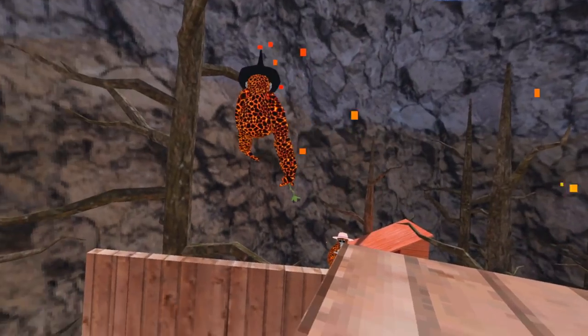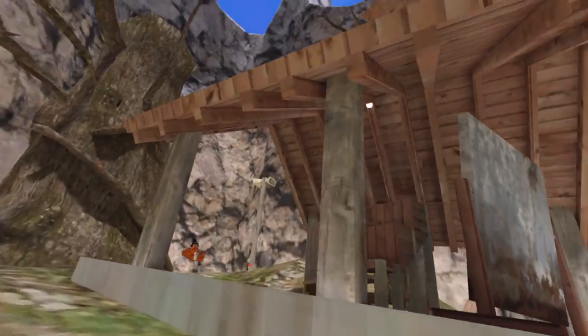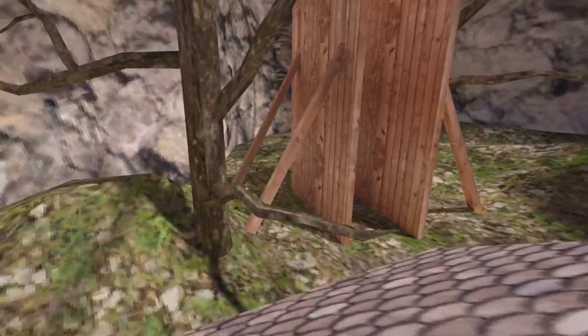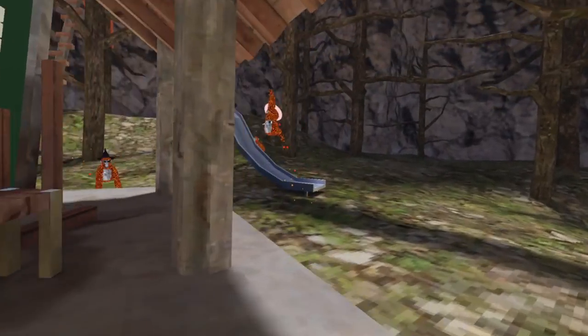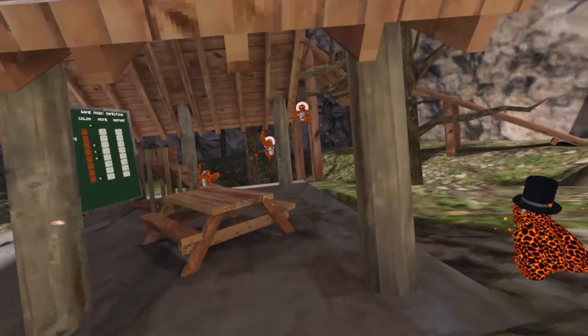The third route is more of a how-long-can-you-last one. Get down to the pavilion in the middle of the map, then just go over and under it depending on where the lava monkeys are. I was able to juke out pretty much the whole lobby for quite a while before I got tagged. You can leave wherever you want — I just wanted to see how long I could go.